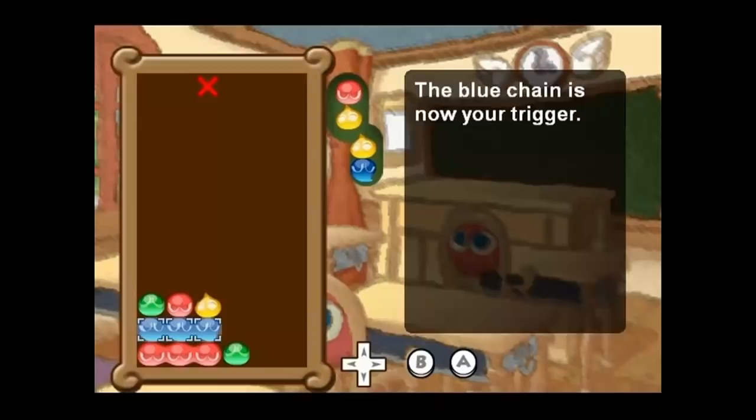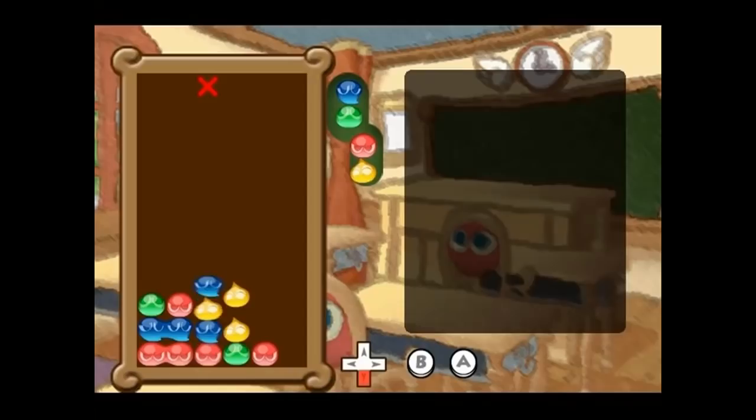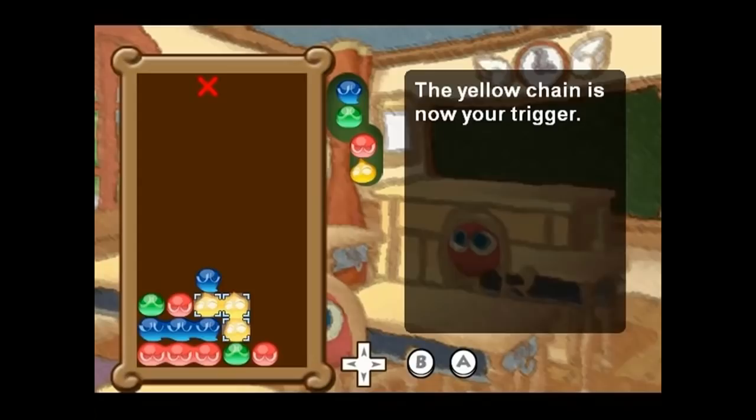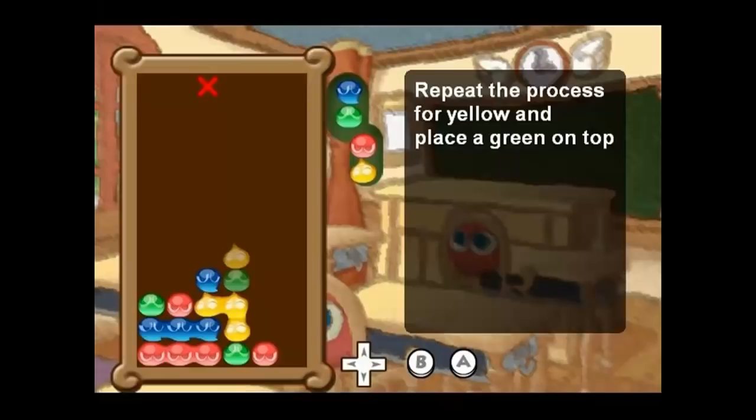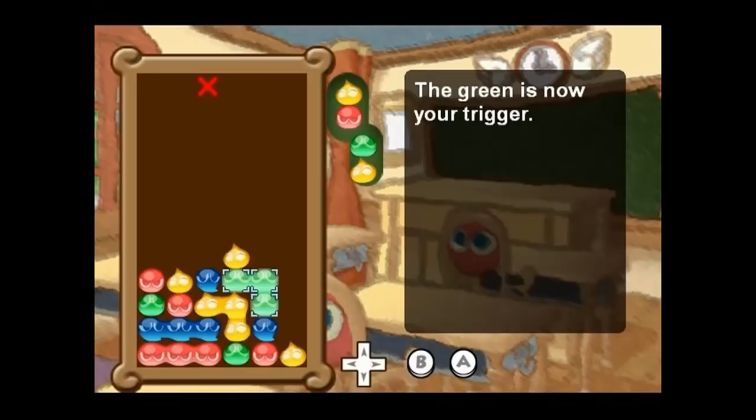We call our blue Puyo the trigger. This is because popping the blue would trigger the chain, but we don't want to trigger the chain — we want to build more chains. So the next step is to cover the blue Puyo, and completely focus on placing a new colour, yellow. At the same time, we place the fourth blue Puyo on top. And now we added a new chain. The yellow is now the trigger. Now we completely focus our attention on placing a new colour on top of the yellow, and placing the fourth yellow on top of that new colour. And now the green is the trigger. Just keep repeating the process.